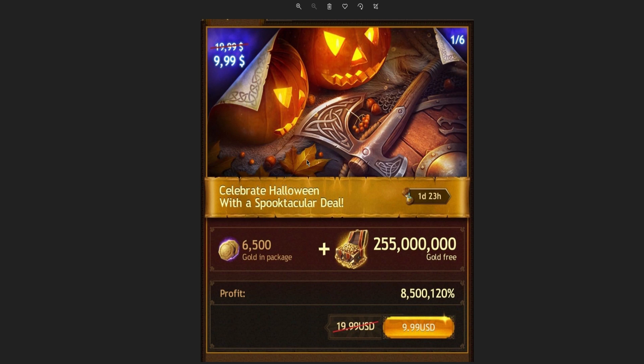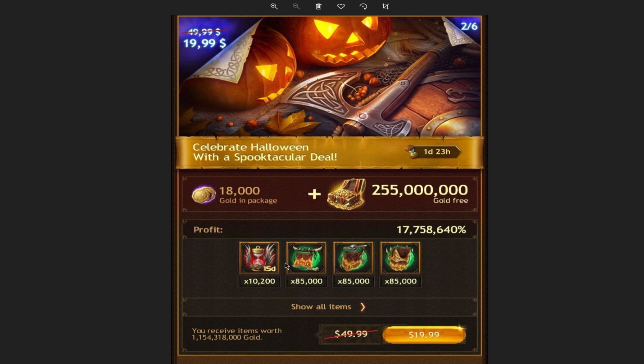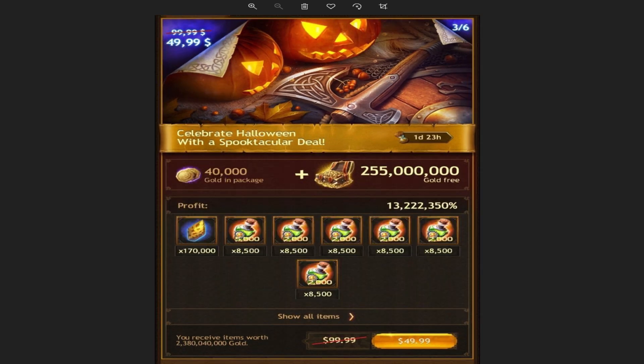I'll start with the best deal — the one-through-six pack. These are level 40 castle packs. The first one is a lot of gold for only ten dollars; because I have a level 40 castle I'm being offered 255 million gold. Buying it opens up the second one, which also offers a lot of gold but goes up to twenty dollars — you get a lot of 15-day boosts and task refreshers. The third one then opens up with a lot of gold, a lot of star shards, and tons of heroes energy.